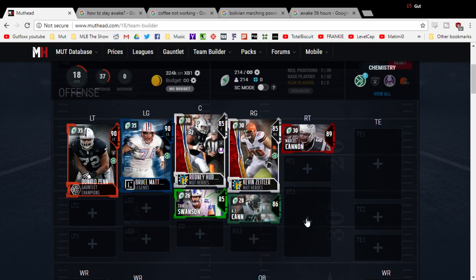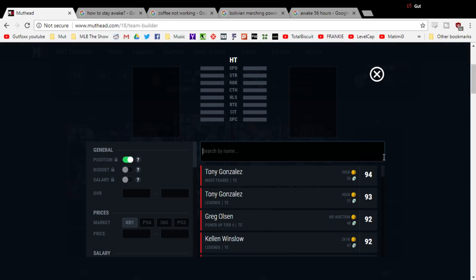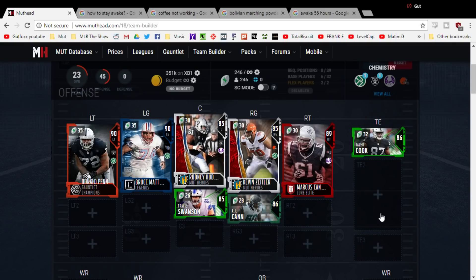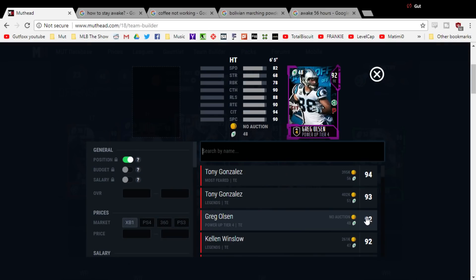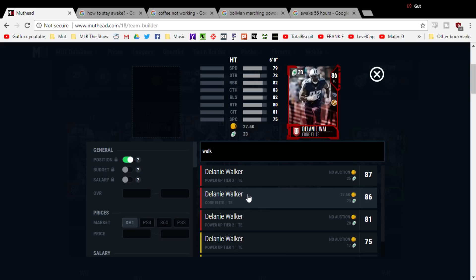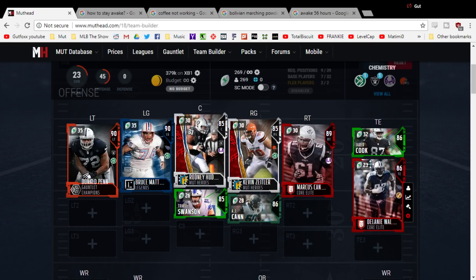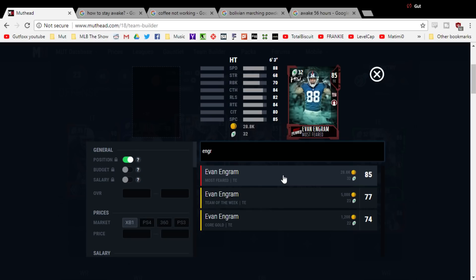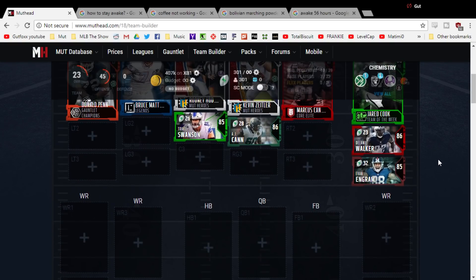Tight end number one: I'm getting you a run blocker, but also a backup pass catcher. This is Jared Cook — he's got good speed, 78 run block, not the greatest but still solid. Your number two tight end will be the better run blocker at 82 run block; he's a little slower at only six feet. Walker is a solid number two. But if you want to pass the ball, Ingram is your man — he's been on almost every one of these rosters because his 88 speed is glitchy. He's only got 70 run block, so he won't be able to run block for you very well.